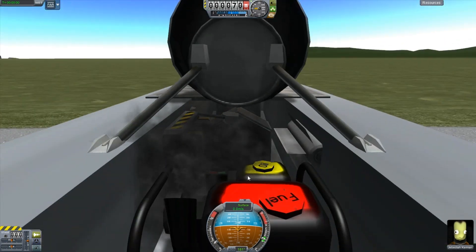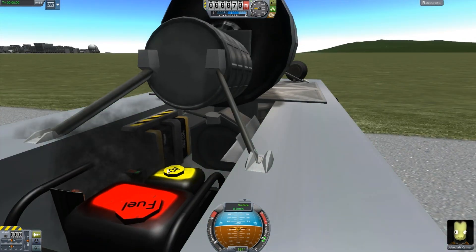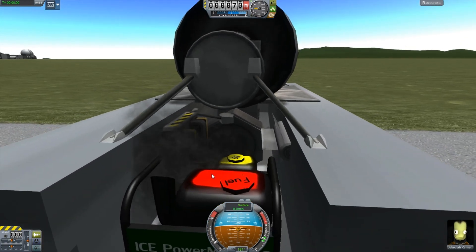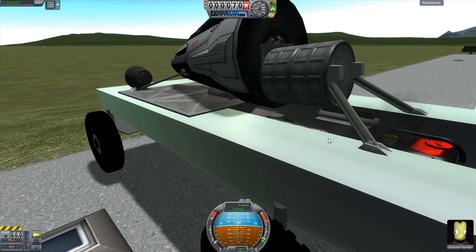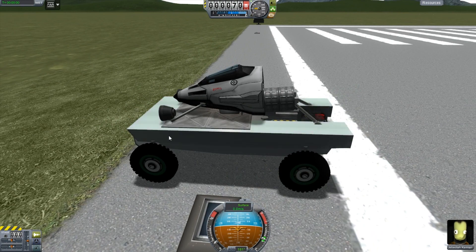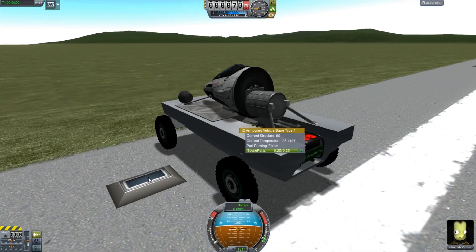And because this is essentially a little lawnmower engine — or a generator, whatever you want to call it — it only has one exhaust port, so all the exhaust comes out of that one port. I have another engine where the exhaust port is actually one per cylinder.